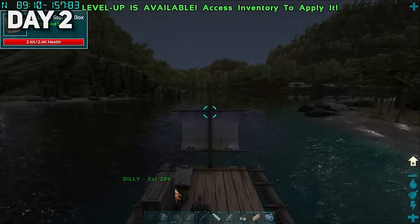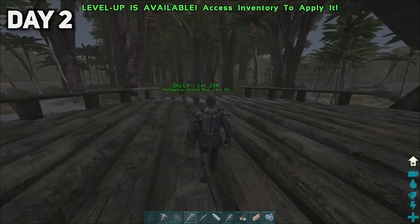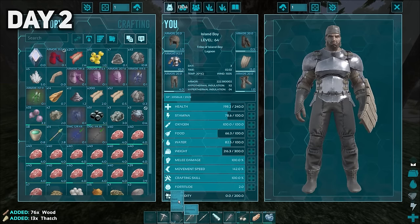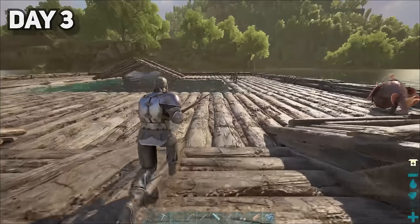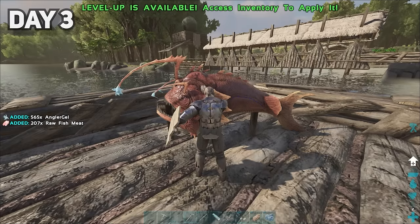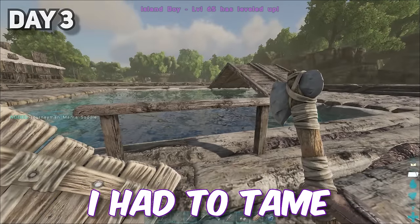We continued on our journey until we spotted what seemed to be an abandoned fishing village. I whistled Dilly inside the village as it seemed safe and went out to gather resources to start setting up a little camp. As day three came around, I headed back to the village and found an angler monument thing, which upon harvesting it gave me an absurd amount of angler gem. Right besides it was a manta saddle, which only meant one thing — I had to tame one.